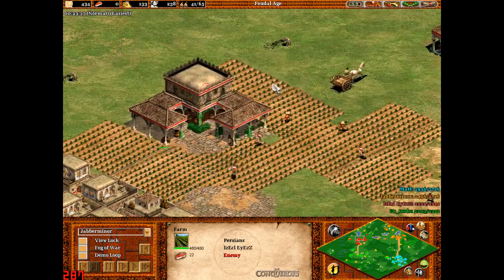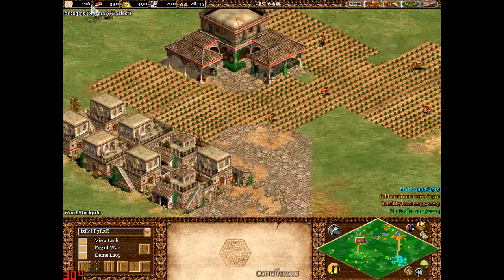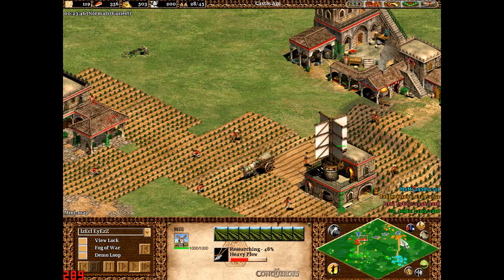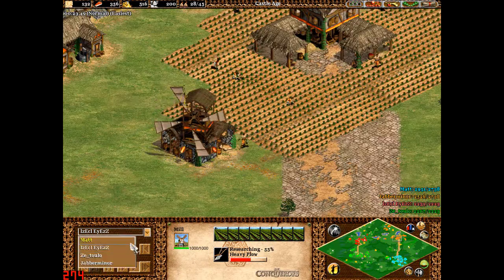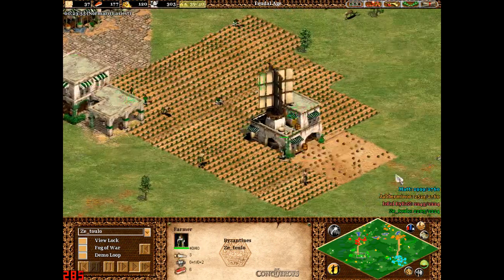Red has got a few farms and is still getting all of his food in. He's got a decent amount of resources and is researching Handcart there for those extra resource gathering upgrades. He's got plenty of farms and a market.